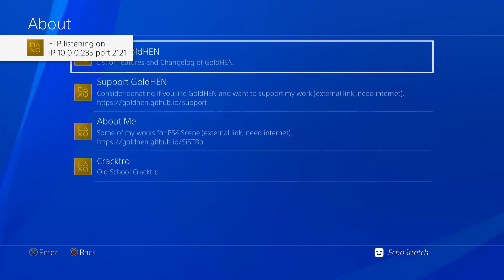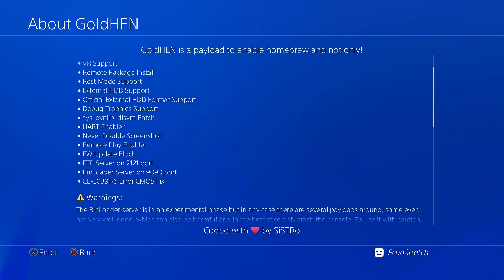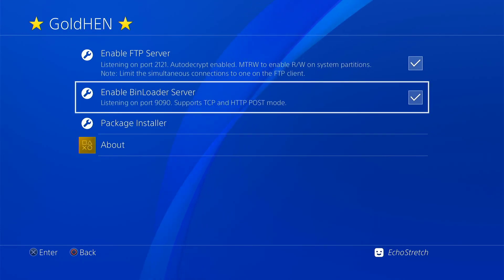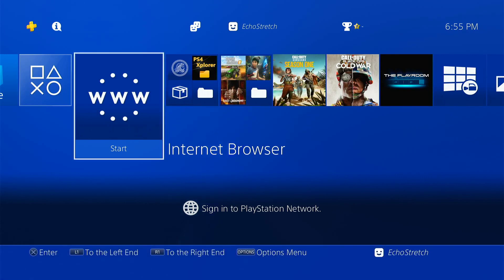We can go into the About section. If we go into About GoldHEN, it lists the features that are available. Nothing has changed there. But if we scroll down a little bit to the change log, you can see the changes in 2.1.1 — all it is is fixed multiple injections. Most of the updates were done in 2.1, which added the config file, which is a big thing. Basically the config file is the ability to remember if these two options are checked each time GoldHEN launches. All it is is the GoldHEN option — there's no payloads in it.